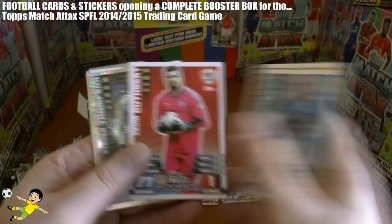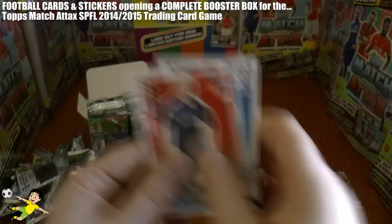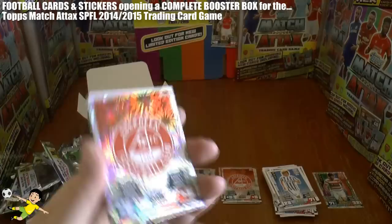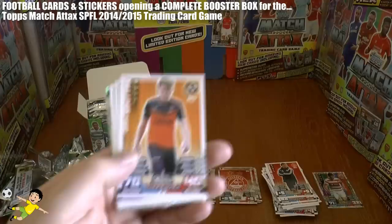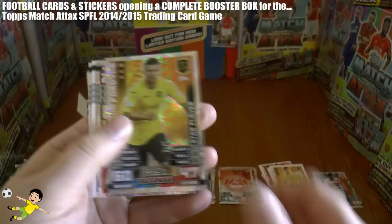Here's another star player — Stephen Thompson of St Mirren. Very similar to the English collection in the design, as you'd expect. And there's the Aberdeen logo again — that's obviously a trade. And our next star player, here we have Callum Fordyce.